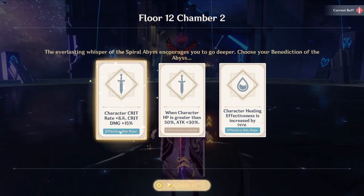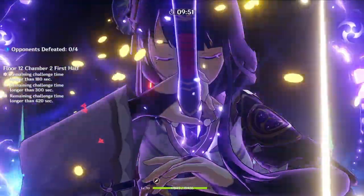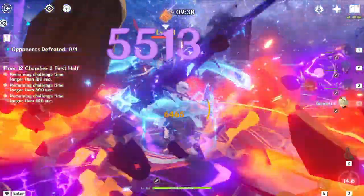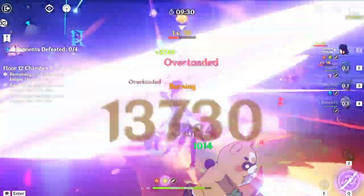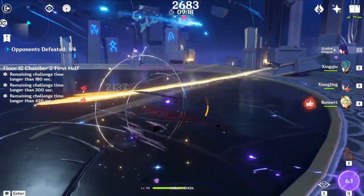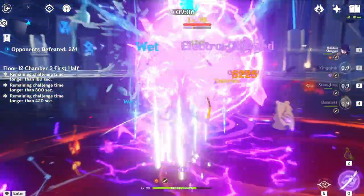Here is Chamber 2 of Floor 12, which is pretty interesting because it's just Sin Sin Mages. Big DPS check again — if you can burst these down, you're good. I took out the Mirage Mage first because she's annoying and teleports a lot. I dealt with the Sin Sin Mage last because the Eremites are more annoying due to Bloom, Quicken, and Aggravate reactions stacking damage on top of you. The Mirage Mages can also trigger Bloom, so watch out for that.